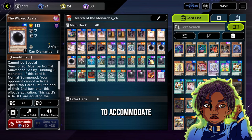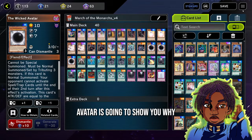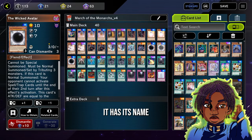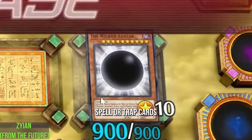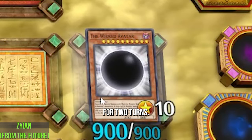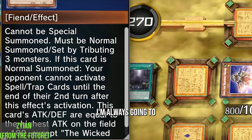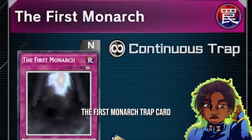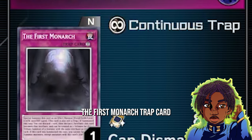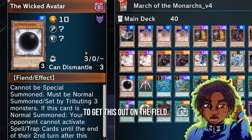We've made a few changes to accommodate the Wicked Avatar. The Wicked Avatar is going to show you why it has its name. Once the Wicked Avatar is on the field, your opponent cannot activate spell or trap cards for two turns. Also, any monster they put on the field — if that monster has any attack points — I'm always going to have 100 more. To support it, we've added the first Monarch trap card, which we can use as a tribute. This might be key because we need three tributes to get the Wicked Avatar out on the field.